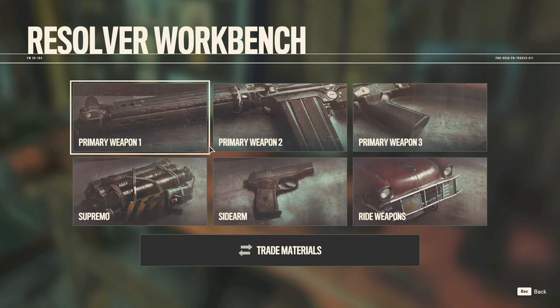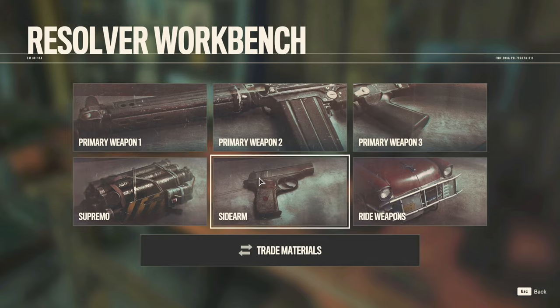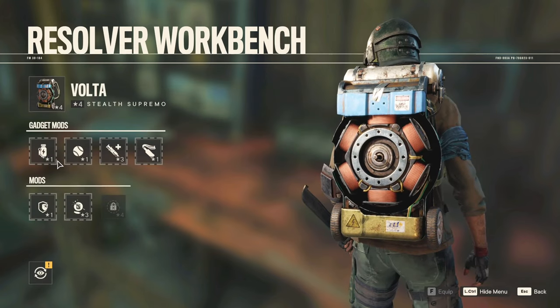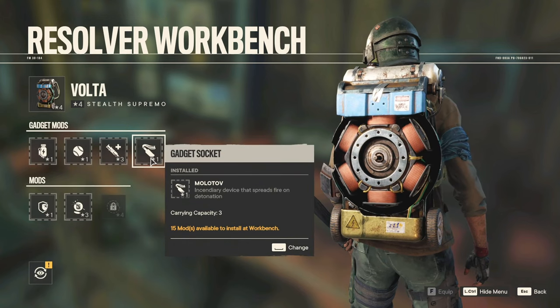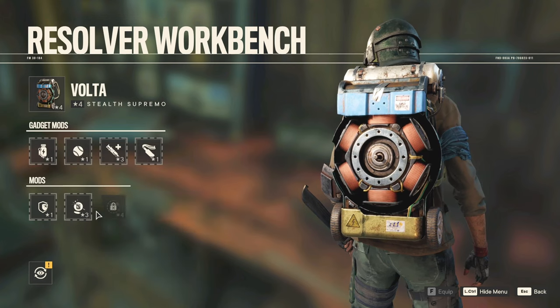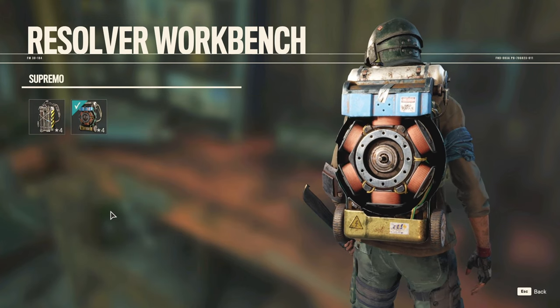And throw on an automatic rifle that's got soft body rounds and just annihilate whatever I'm fighting. I don't understand why we have so many weapon slots and why they've done the ammo the way they did. Supremo-wise, I think I'm okay with it. We have a skin for it, apparently.